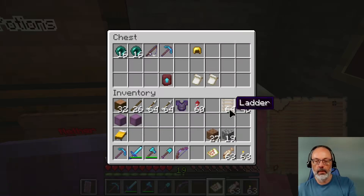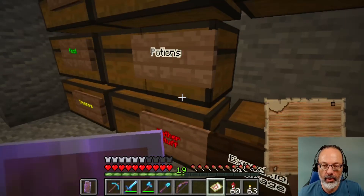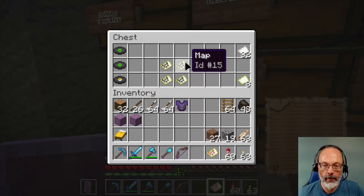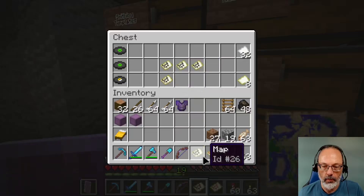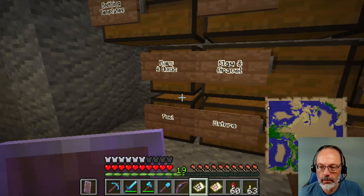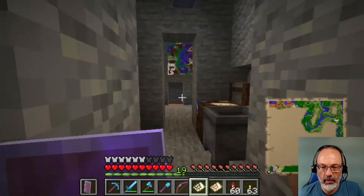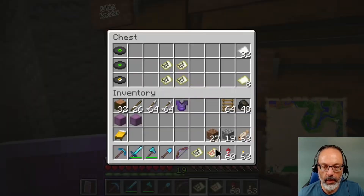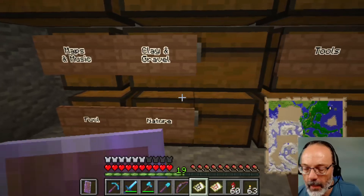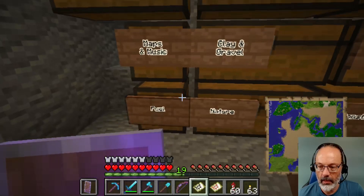I want a bed probably. I have that helmet for expeditions in the Nether. I want a map, or more than one map. This is the one that shows... where the heck is my main base? There we go — bottom left. I guess I've only explored in that direction. I'm going to be going north and west, so I'll just take this one.